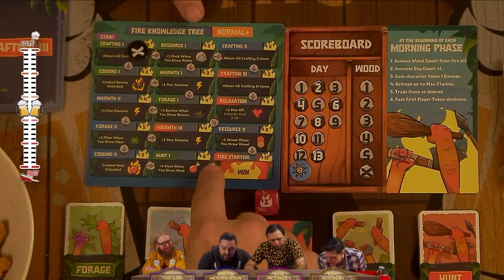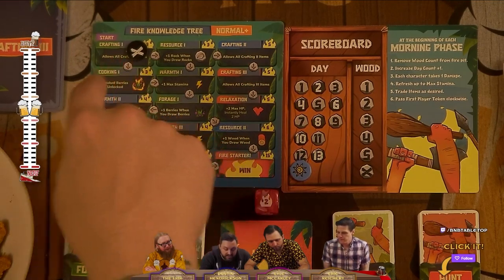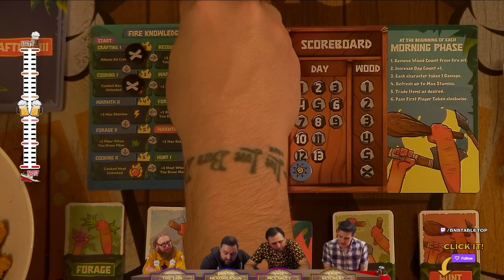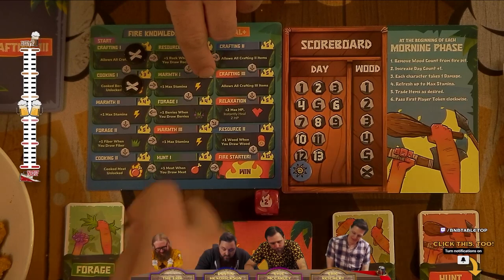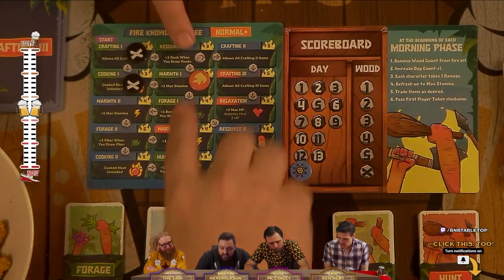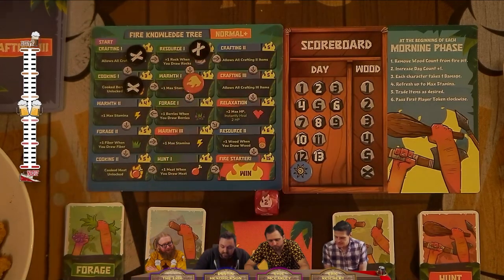If there are two arrows pointing at a discovery, both of those prerequisite discoveries need to be unlocked first. For example, we couldn't place anything on warmth one yet because there's still an arrow pointing from resource one — so we'd have to unlock resource one first, and then we could start placing on warmth one. Every arrow is a prerequisite.